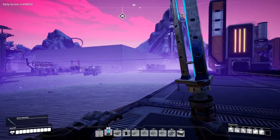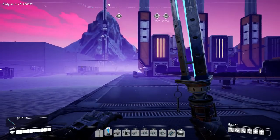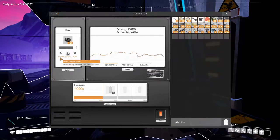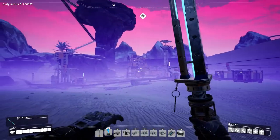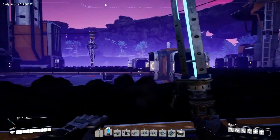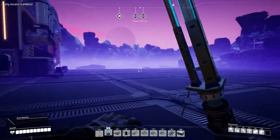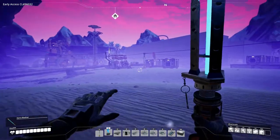I fixed up the tractor path from the last episode — it wasn't a very good path so I fixed it so it goes straight without running into power poles or trees. These generators are producing 50 megawatts each, so that's 150 megawatts on top of the 80 we had from the biomass. We'll stop using biomass altogether and just rely on coal power. We probably need to build a few more coal power plants, but that's no problem.